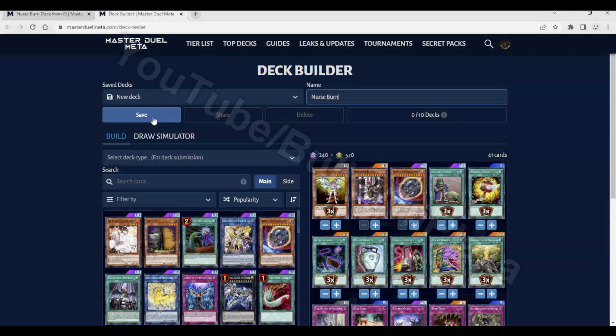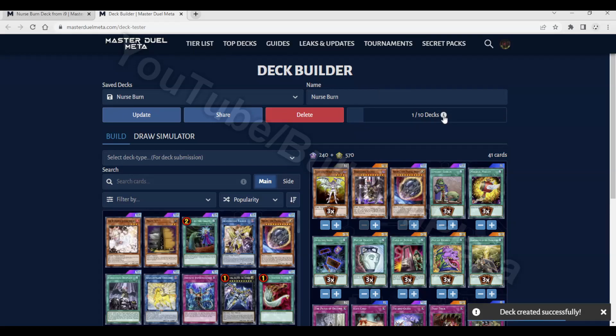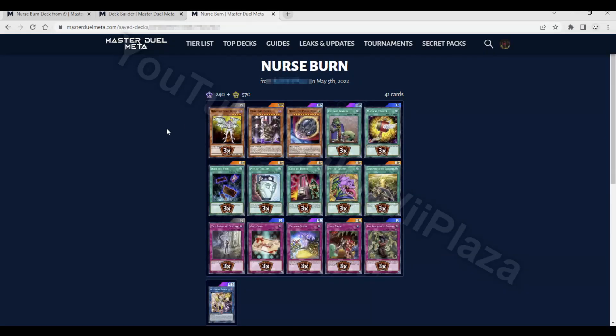Then we can save the deck right here. Once we've saved the deck we can see that we have saved 1 out of 10 decks if this is the first deck we saved. Next we can click the share button, which will copy the link of the deck into the clipboard. So now if we open a new tab we can paste the link and then we see our deck.